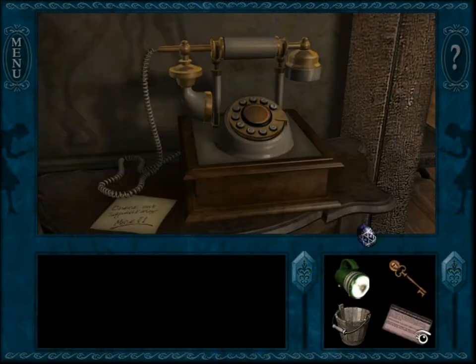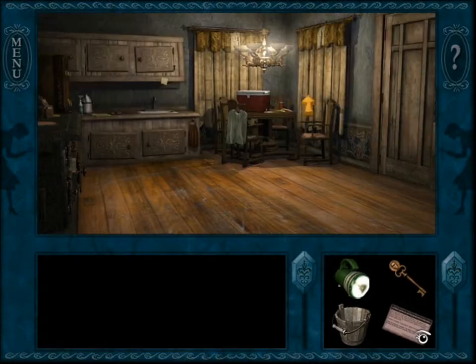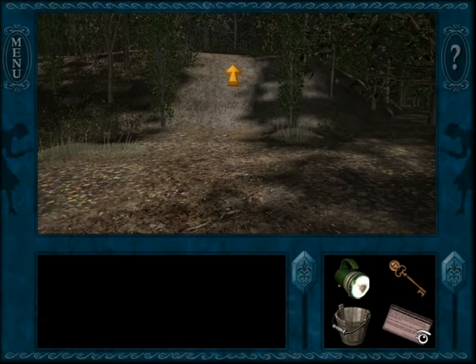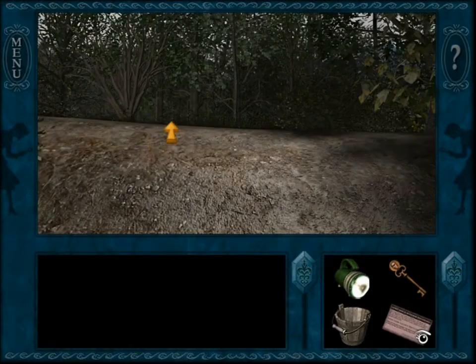Alright, well let's grab this easter egg. We got a blue easter egg from that. And actually, yeah, Secret of the Scarlet Hand was the previous Nancy Drew game, not the next one. Oh well, whatever. So let's take our easter egg and let's have some fun with it.